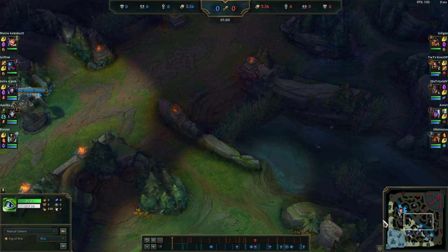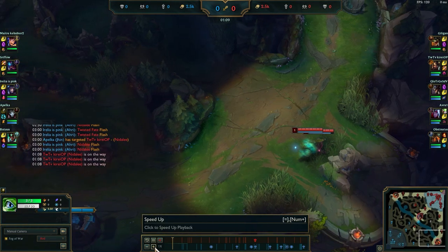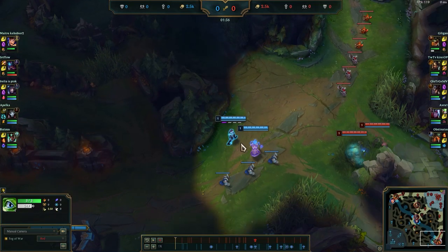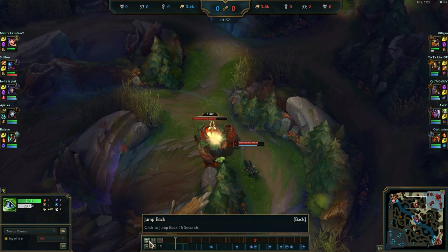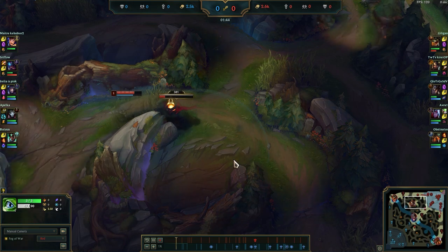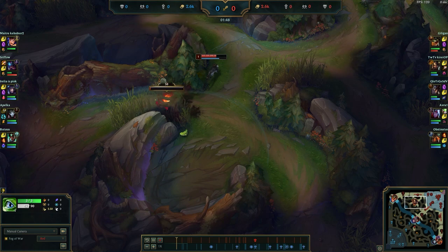Let's say for some reason you didn't put a ward down — which is completely fine, some games you might forget. You have to pay attention to whether they're getting a leash. If the bot laners are coming super late and they use some mana or tanked a hit, you know very likely that they started bot side. Currently people aren't doing fake leashes, so you can expect that he started bot side. You can look at the minimap — if I'm playing Nidalee farming and I check if the enemy used mana, I can tell if I know where he started or not.